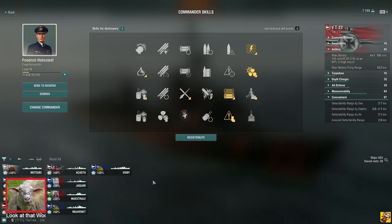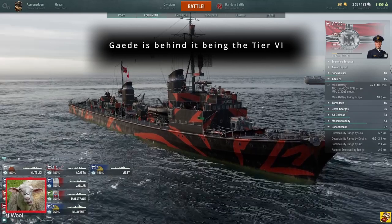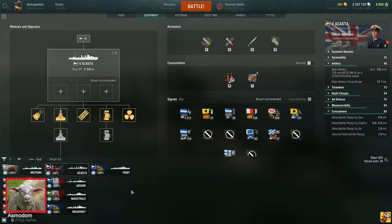T22 leads down a very fun line, and with Gaede being in front of it — Gaede is awesome. There are a lot of good ships in this line. You get your hydros, really fun ships to play. They do fall off a bit end game but they're still fun.